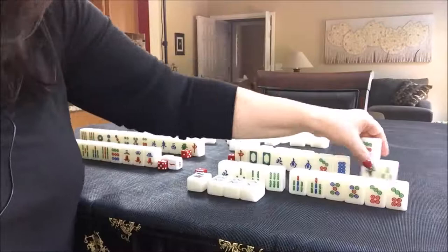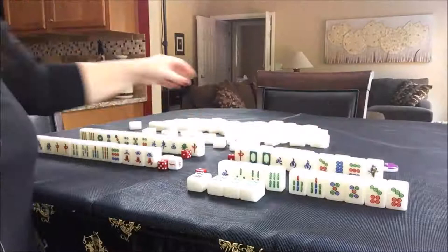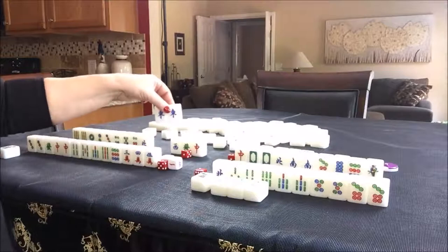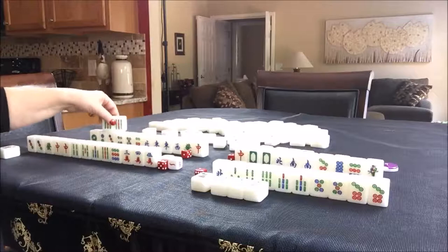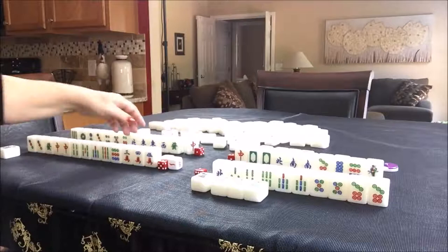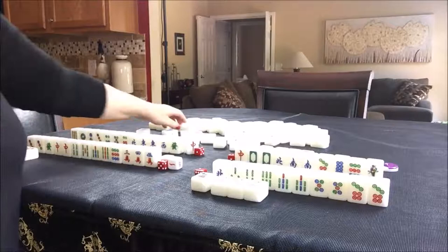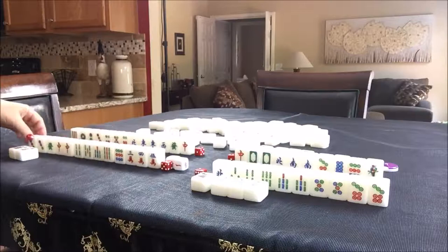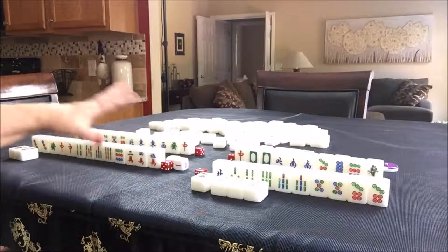So it's West's turn. We drew a nine dot, which is perfect because now there's a chow. We'll throw a three bam — no pairs for three bam, so nobody can take that. It is now North's turn. They drew an East, which is a good pair — there's only one East out, so that's a good potential. I would hold it, and now I would sacrifice the nine bam. Nobody can take a nine bam, so it's East's turn. East has a flower — now East has two flowers, one and two. We'll take a random tile. They drew a two dot — not helpful. So I'm going to discard that.